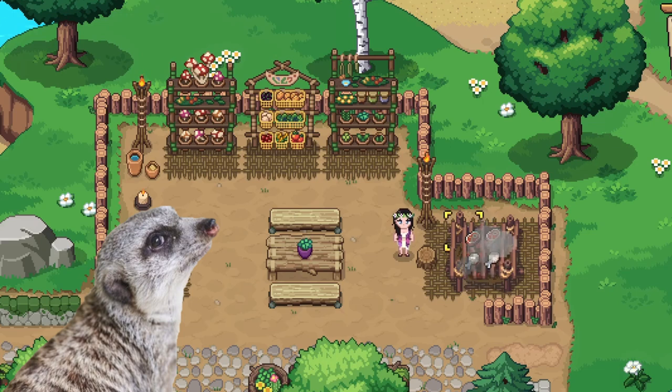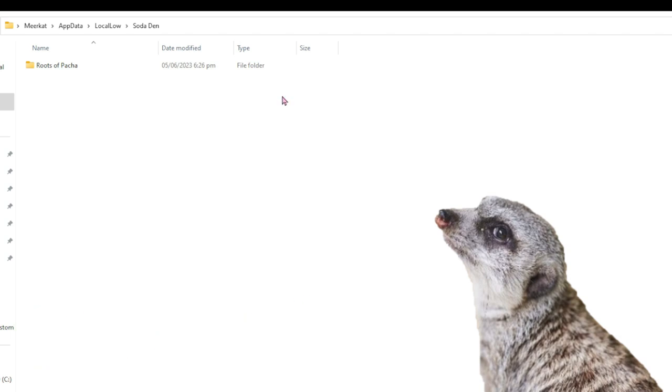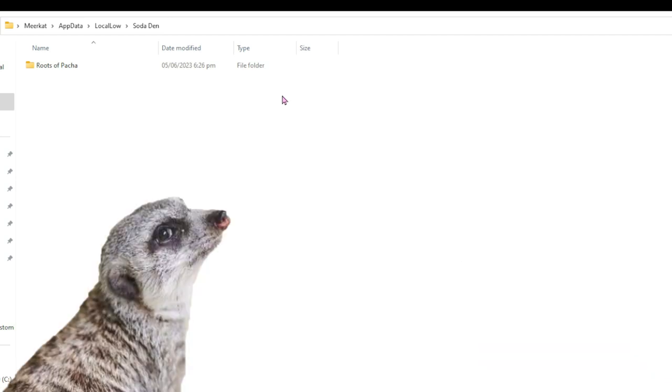First, the most important thing: backing up save files. We'd really want to back up our save files so that we don't regret anything if something goes horribly wrong.